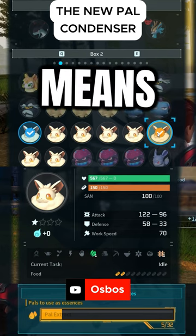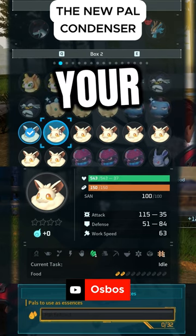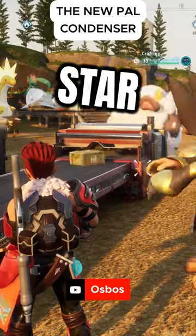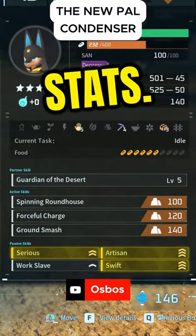This means that you can save on space within your own pal box, and also transfer a four star pal into a new four star pal with better stats.